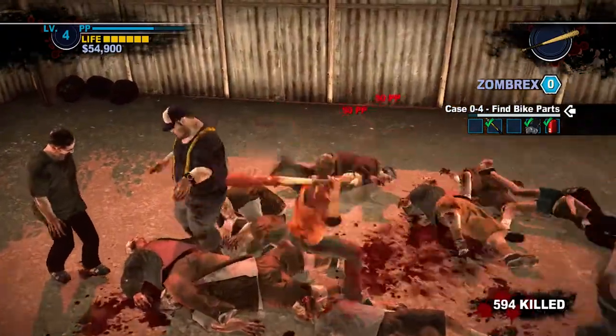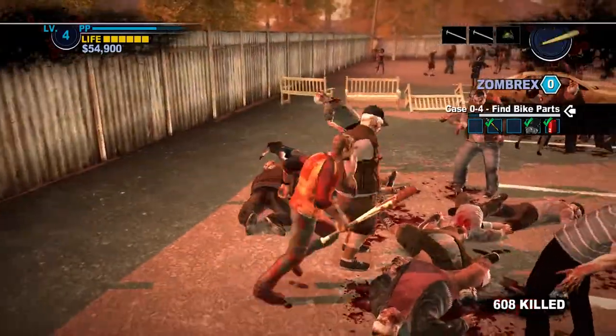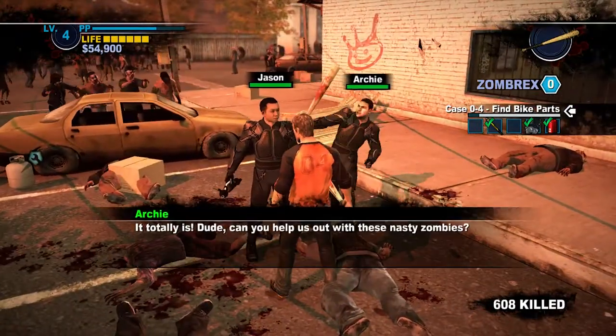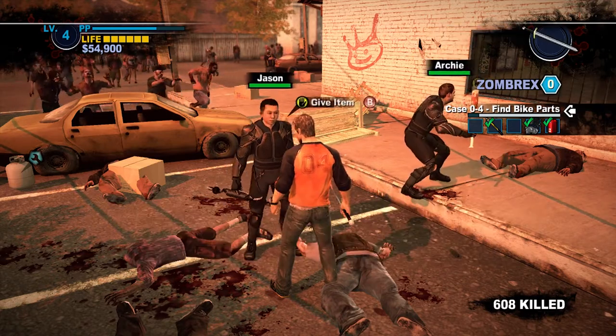There are five groups of survivors, and in conjunction with the five bike parts, you've got ten things to do, and they all fit nicely together in the timeline. By the time you finish one or two events, the next one is popping up, so it has a nice flow and pace. On your first blind playthrough, you will likely end up failing to complete everything, because there's quite a bit to do and some of the bike parts are reasonably well hidden.